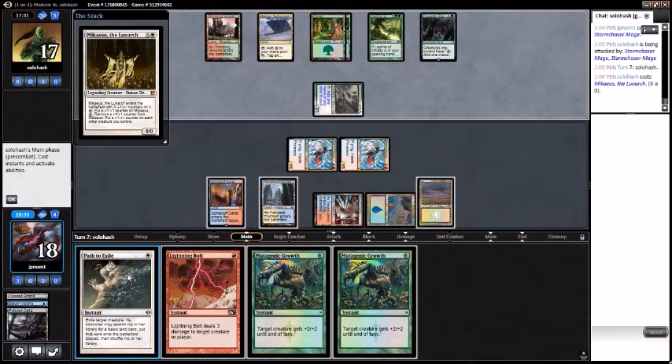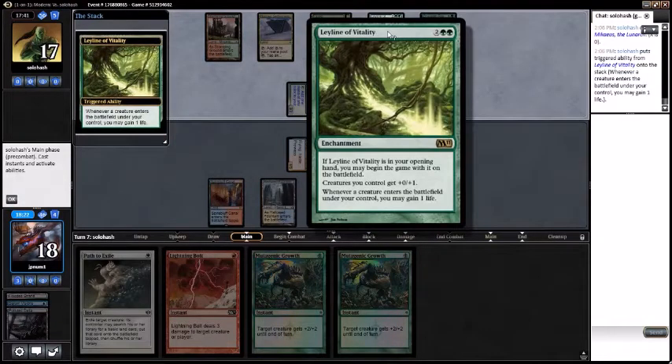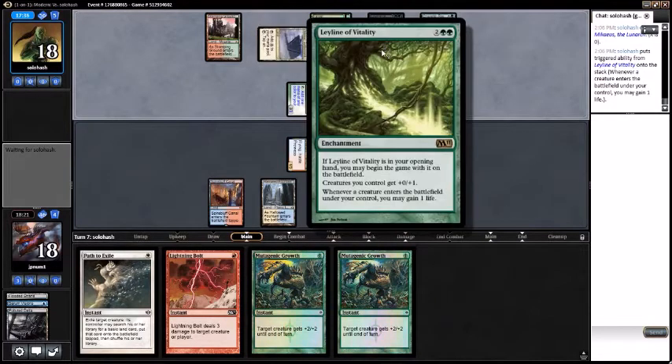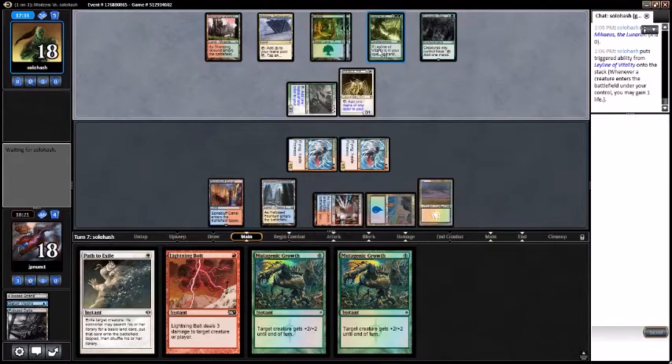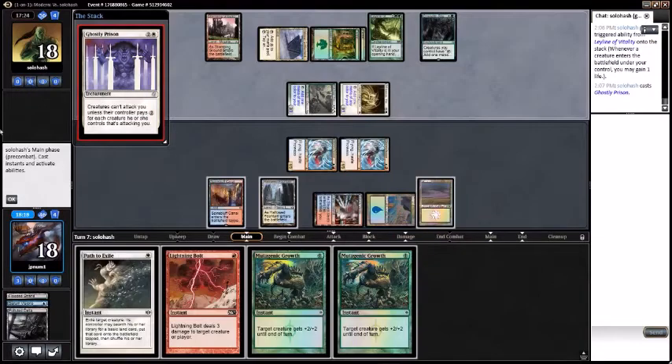Opponent plays Michaeus for zero — what? That's fine, you can have a Michaeus on zero. Oh — Leyline, don't you think you're so clever keeping his Michaeus alive. Alright, good for you. They've got another Kitchen Finks — bring it. Ghostly Prison on the other hand isn't great for us. So I think we're gonna start making moves.